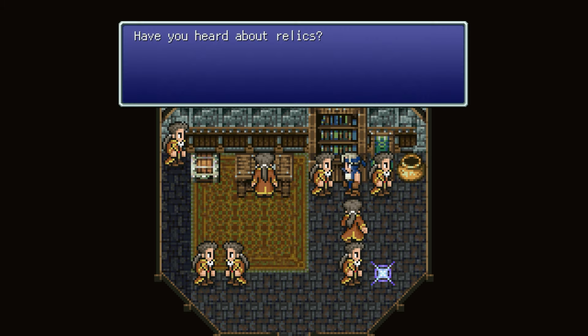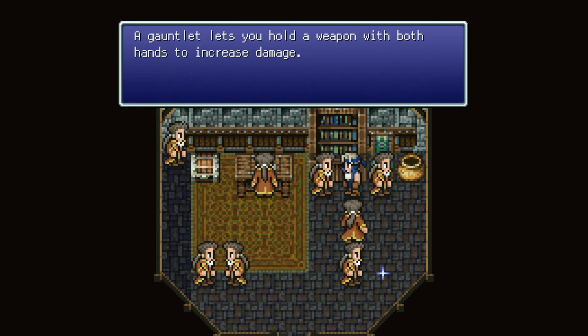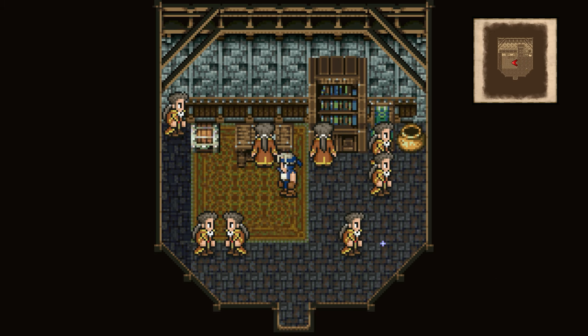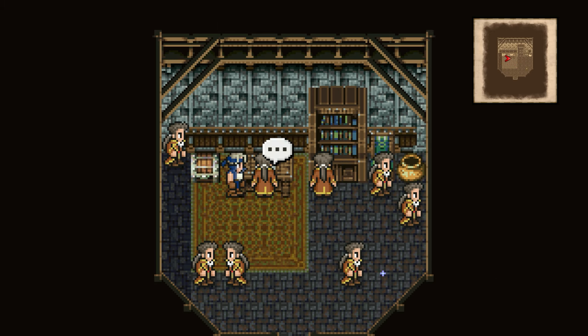Have you heard about relics? Relics can grant you a variety of abilities. For example, sprint shoes double your walking speed, a gauntlet lets you hold a weapon with both hands to increase damage, the knight's code makes you shield others in combat, and dragoon boots allow you to perform jump attacks. A person can equip up to two relics at the same time. We haven't really gotten into relics just yet, so whenever we do get our hands on those, I'll go into them in more detail.